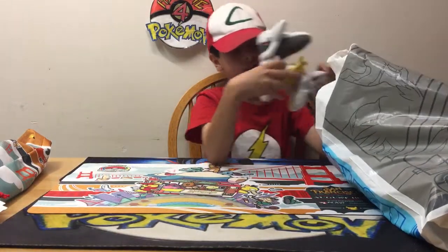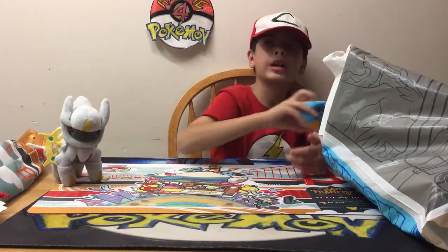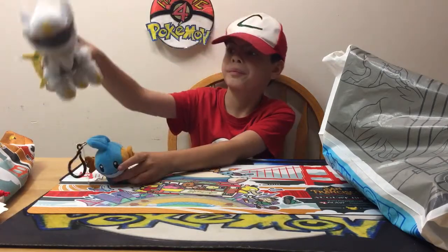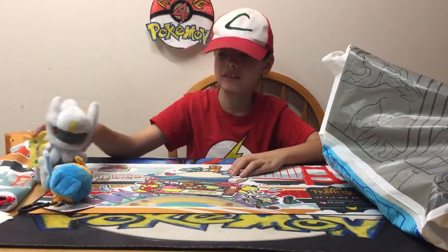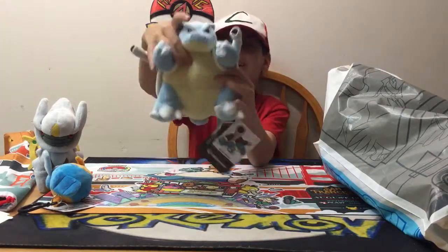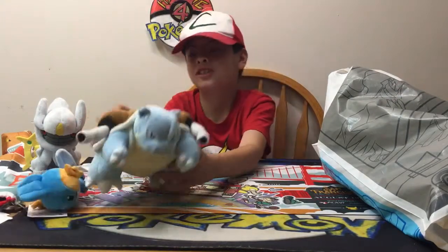And I got an Arceus plushie. It looks very nice. I got a Mudkip keychain. And then I'll put him down — these guys don't want to balance. I got a Blastoise plushie. It looks very nice, it looks like he's ready to fight. Oh, it looks like he weighs too much.